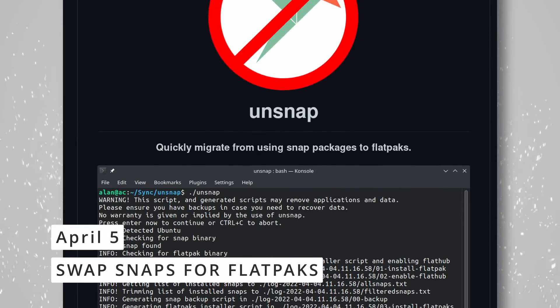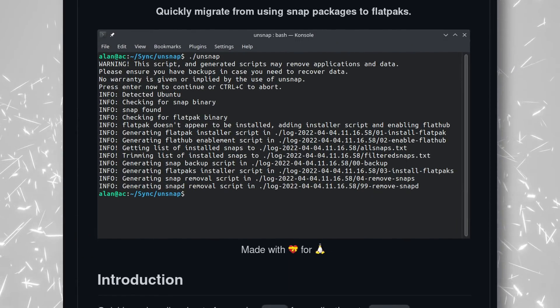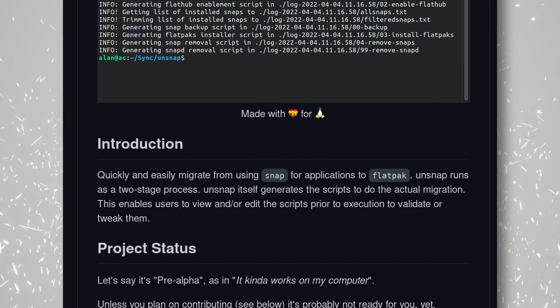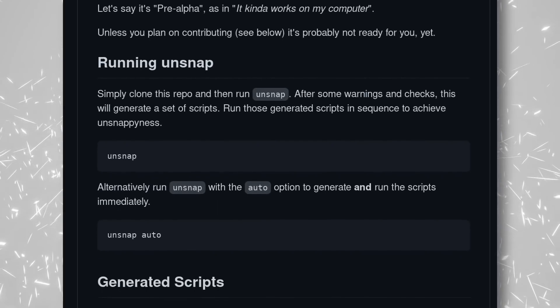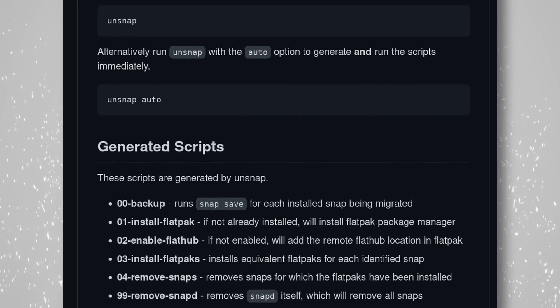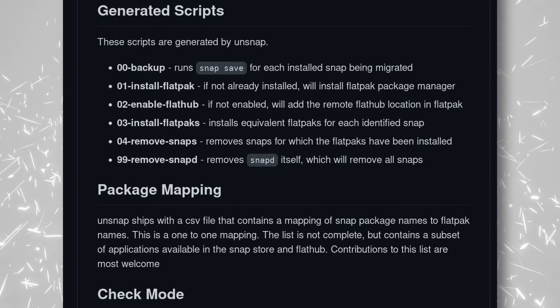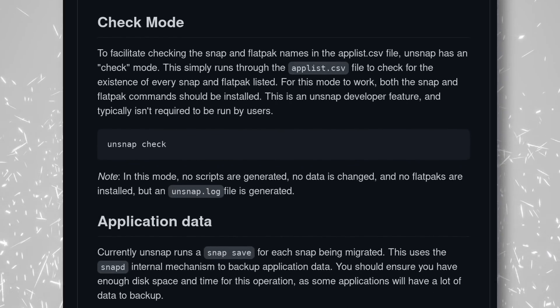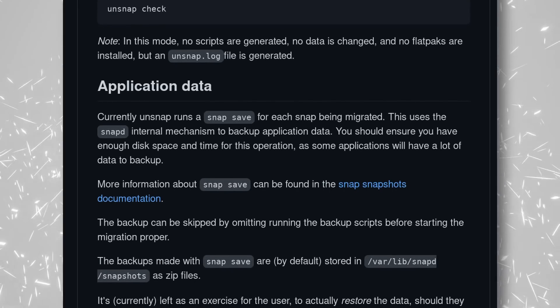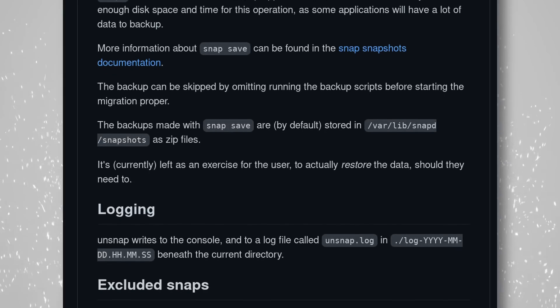Speaking of Ubuntu, there's a new tool called Unsnap, if you like that distro but not the snaps it uses. It lets you remove all snaps from your distro and replace them with Flatpak integration. It's a very early release, so it might not be perfect just yet, and it works by generating scripts that you can review before applying. Basically it backs up each installed snap, installs Flatpak and enables Flathub, installs the Flatpak equivalent of all your snaps if they exist, removes those snaps, and finally removes snapd. It uses a manual list to map snaps to Flatpak apps, so it's not complete yet, and anyone can contribute to improve that list. For now, there's no restoring feature if you want to go back to snaps. What's interesting is that this tool is being developed by Alan Pope, who up until a year ago was working at Canonical as a snap advocate — isn't that ironic?